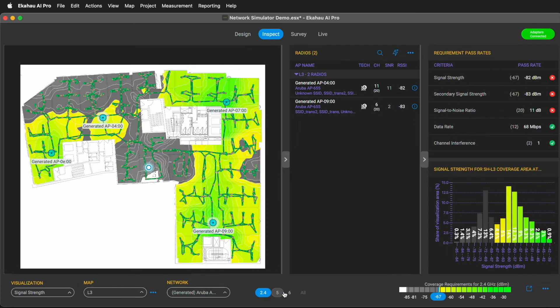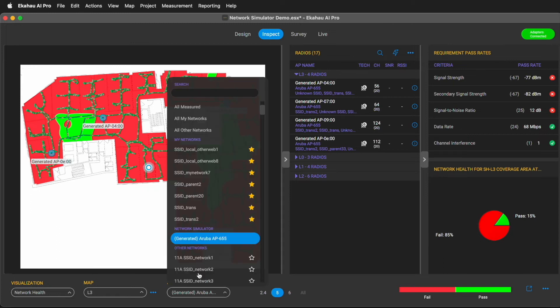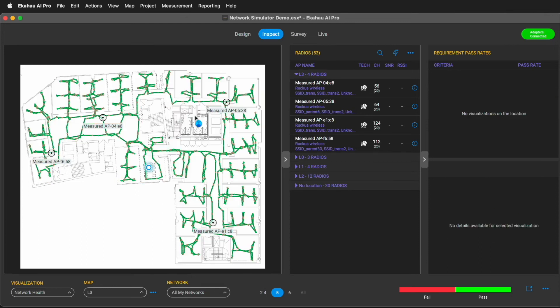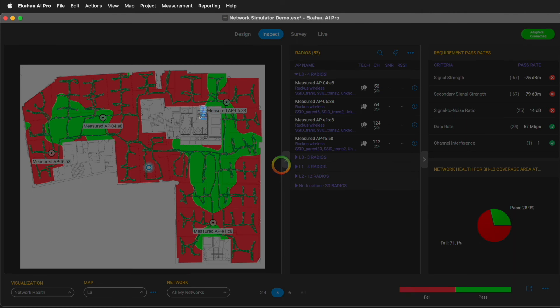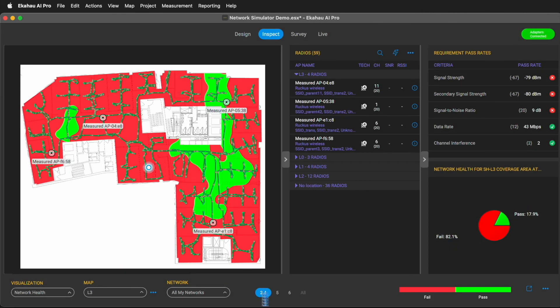You can compare the one-to-one AP rip-and-replace simulation by switching between the generated network view to see predicted performance of new APs, and all my networks to see the performance of your existing network. As you can see, simply putting in new 6GHz APs didn't solve our issues.